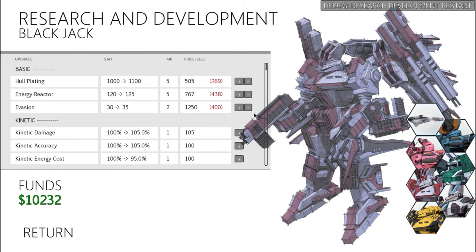Moving on to the Blackjack — you can see its hull plating. Depending on the mission at hand, sometimes this pulls aggro. The Blackjack is one of your best anti-rider units, along with the Phoenix, so I gave it all the way up to 1,000 hit points. Energy Reactor to 120 so I can do different things in one turn. And since it does draw aggro, I gave it 1 point in evasion so that shots sometimes miss — 30% on average, so Asaga should be dodging approximately one in three shots.